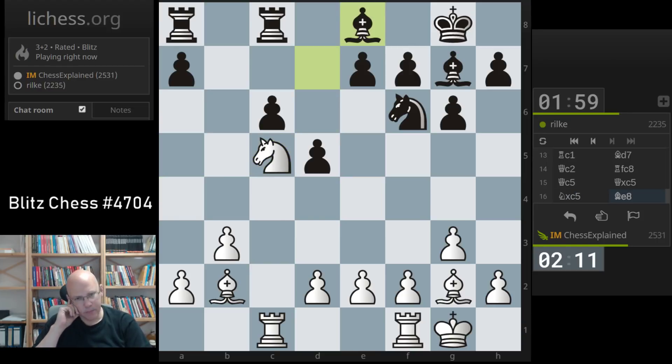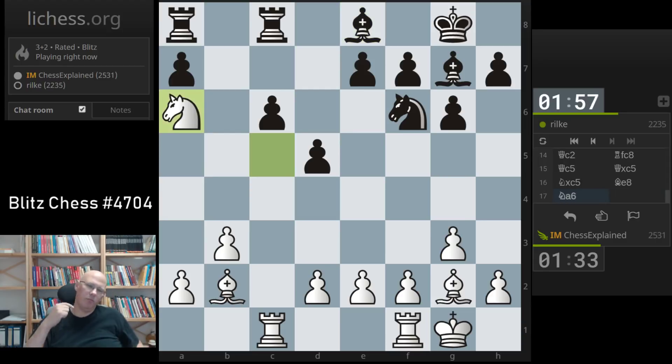Threatening now bishop f6 — he retreats this one. I've got e5 covered. Any knight d7, we will trade and have rook c5 at the end. I would love to make sure that he is not playing a5. This is an interesting move, intending b4 and then b4-a3, stopping the pawn forever basically.